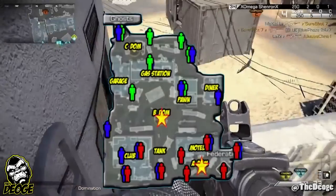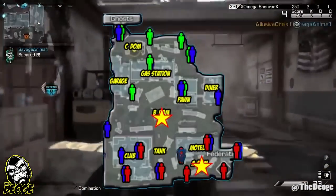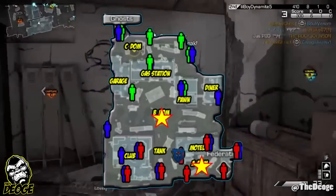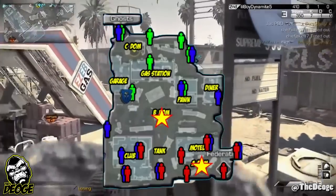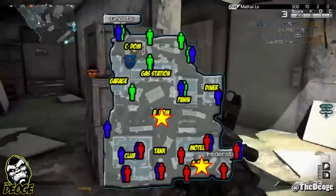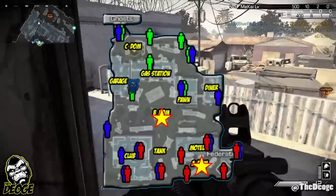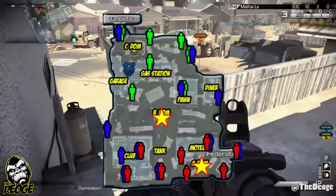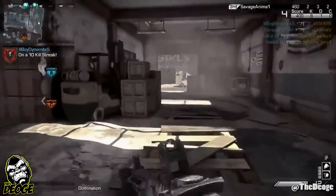He learns the spawns early in game and it gives him the ability to just run around. The way we like to play is to cap the A and the B flag, then cruise over to the garage. Here we're going to be patrolling the C dom area, and from here you can cruise around the top and the bottom of the garage, hitting all the major C spawns back here while also being able to defend the B domination flag.